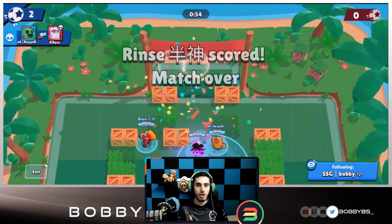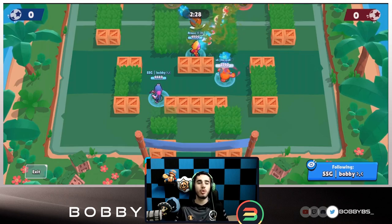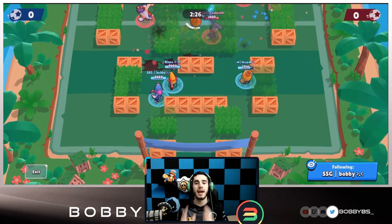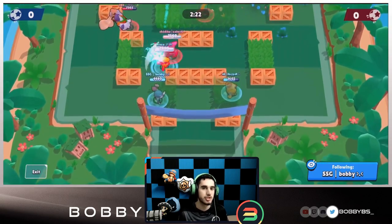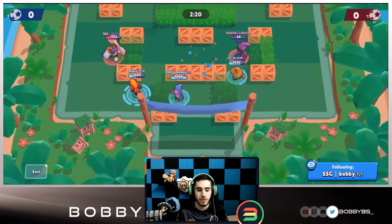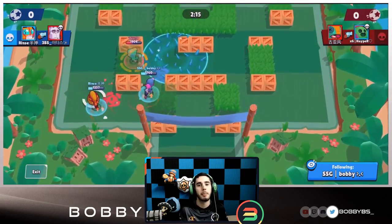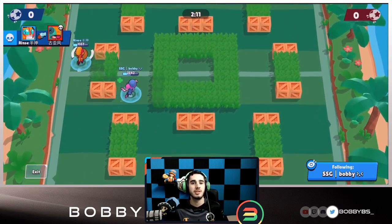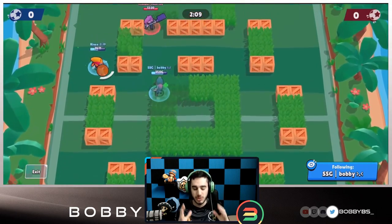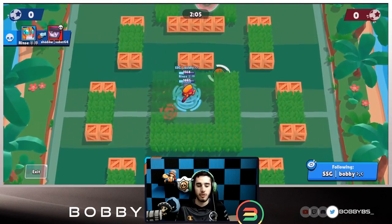I pulled the Frank to stun him even though I was dying — at least Frank wouldn't have gotten that save. Moving to the next game: the number one goal when you have your Tara super is to stay as sneaky as possible. Maps with a lot of grass are really good for Tara so you can stay hidden with your super. You want to focus on tanks instead of ranged targets. If you're facing a Piper and a Frank, go for the Frank — he'll charge your super way easier and give better value.